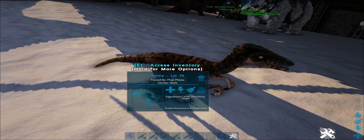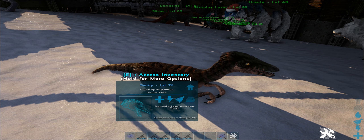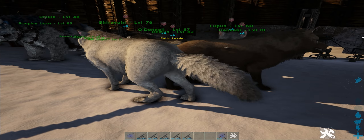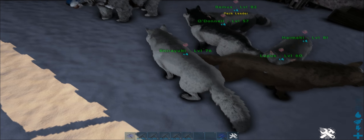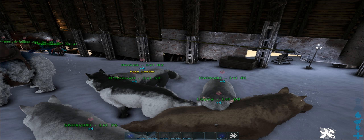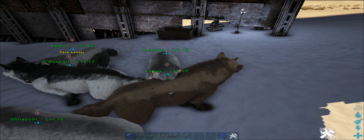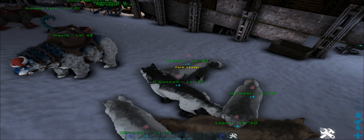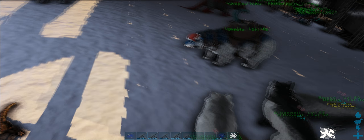Sentry Retrored On — I wasn't planning on keeping it at first, but I thought, forget it, might as well. Got myself a little pack of wolves here: Shiryuki, Lupus, Hayamaki, Odono and Remus. Good luck if you can figure out all the references. Remus is the current pack leader — I guess I'm fine with that.